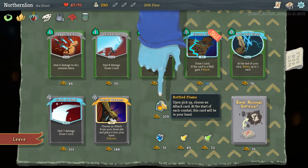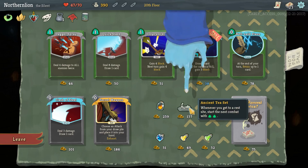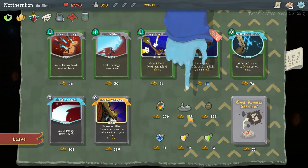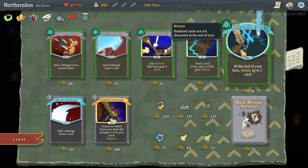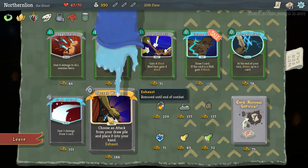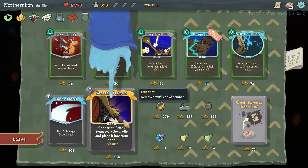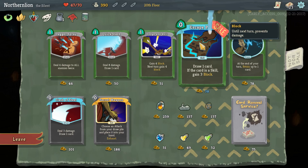Upon pickup, choose an attack card - at the start of each combat, this card will be in your hand. That seems incredible. Upon pickup, choose and upgrade an attack. Whenever you get to a rest site, start the next combat with two extra energy. Gain two energy, gain two dexterity, draw three cards. At the end of your turn, retain up to one card - the fact that this costs zero makes me very excited. Draw one card; if this card is a skill, gain three block. It's zero, so I think it's worth it as long as it has card draw.